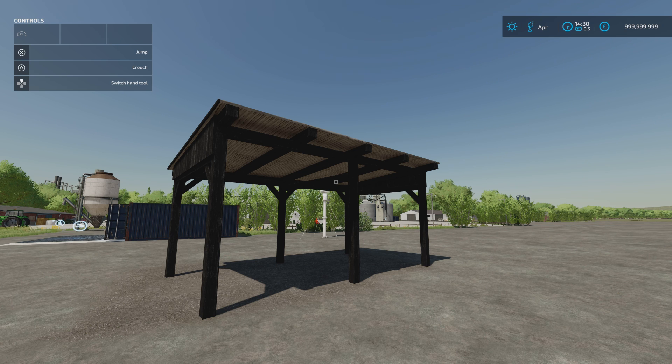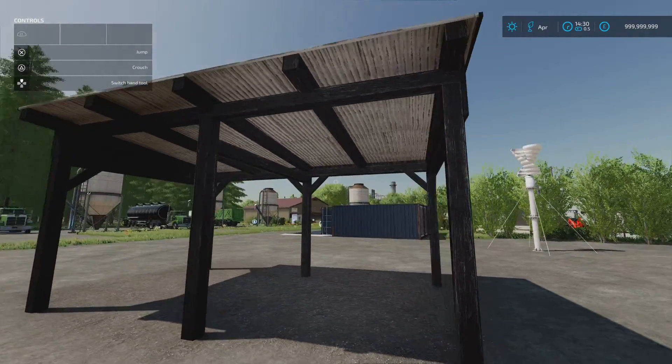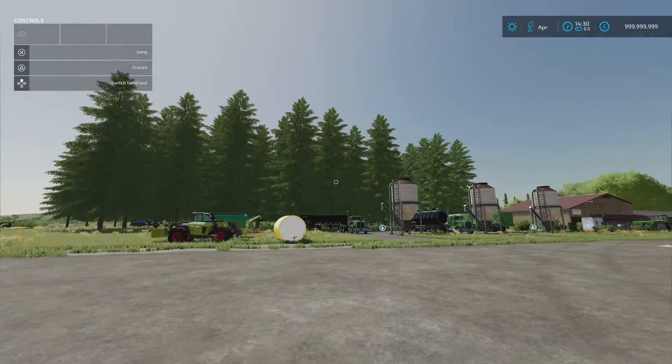So we have got the Small Shed. This is by Perselex. 2.92MB download, three slots on console, 4,000 to buy. You'll find it in the build mode under sheds. There are no lights or anything on it — it's just a small shed. Nice and straightforward.